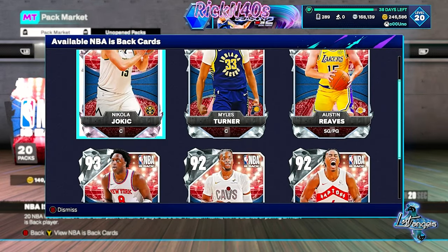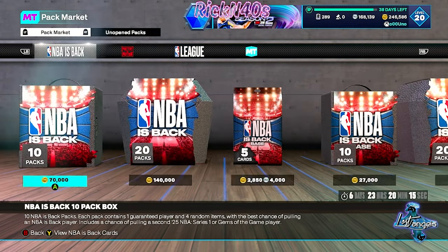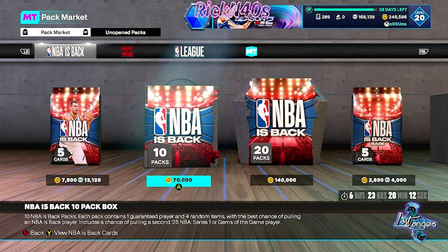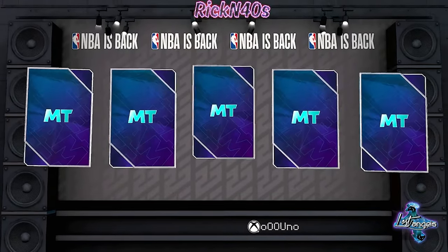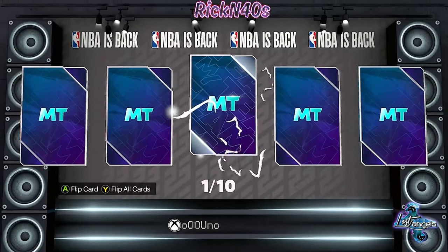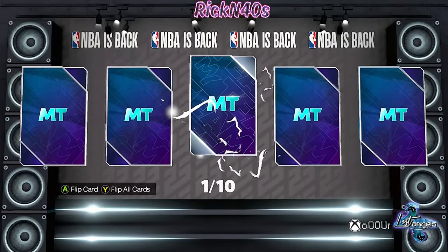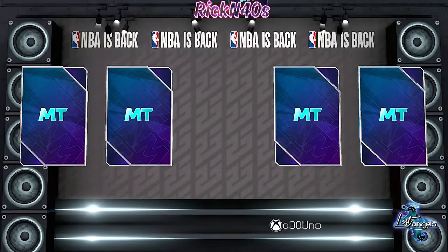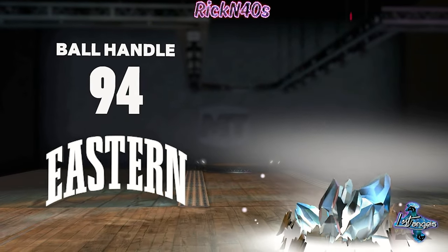We're going to pull for these packs because we have some MT and we want that Jokic. We're pulling a 10-pack because we're bougie like that. First and foremost we're looking for Jokic, and if not, that diamond Darius Garland. We get a diamond off the first pick — let this be Darius Garland, because that card is stacked up. We go straight in, no holds barred — 94 ball handle — that's Darius Garland!